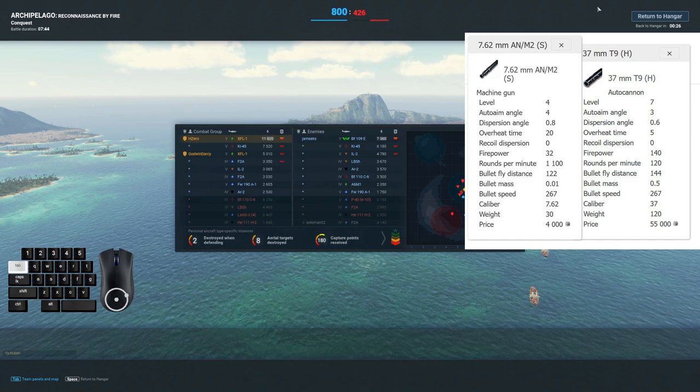The other stat I wanted to note is recoil dispersion. You might think we've already got dispersion angle and a randomization element and auto-aim to help us get back on track. Recoil dispersion was the penalty to your firing when a gun was overheated — so it used to be that you were double penalized. Not only did your rate of fire dip when you hit overheat, but the bullets would fly all over the place. In 2.0, all those values were set to zero, so there is no more additional accuracy penalty when you overheat your guns — there is only a rate of fire penalty.